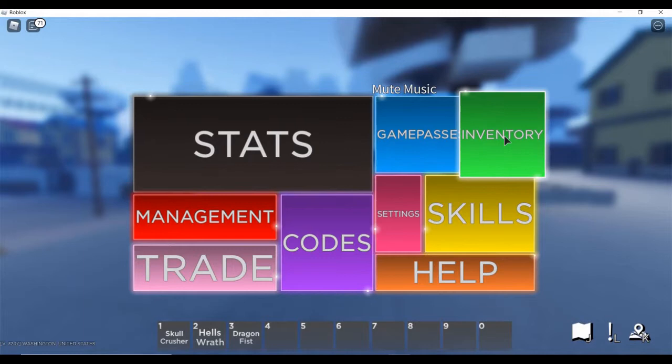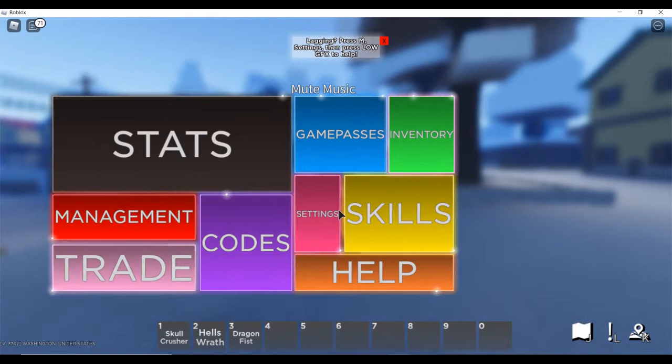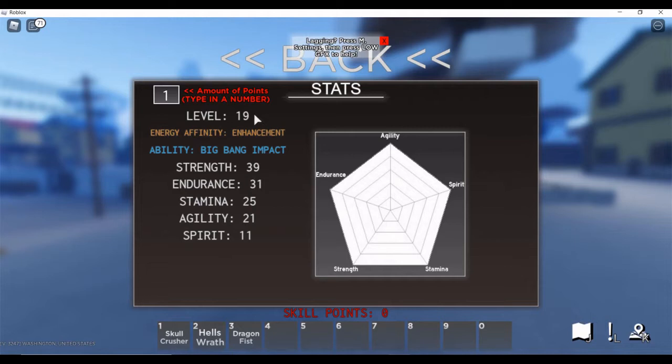Now let me show you the menu. Press M on your keyboard to open it. The two most important sections are Stats and Skills. If you go into Stats it's going to show you your energy affinity — in Hunter x Hunter they call this your Nen type. My Nen type is Enchantment and my Hatsu is Big Bang Impact. This section also shows your stat points, so every time you level up by doing quests you can put those points in here.